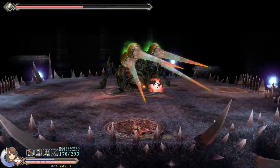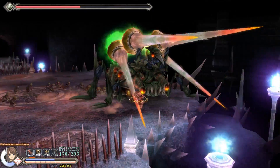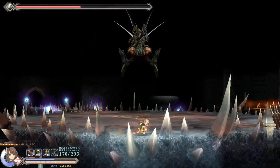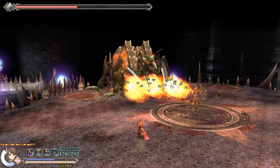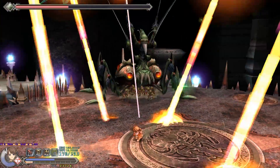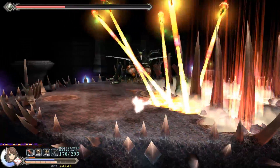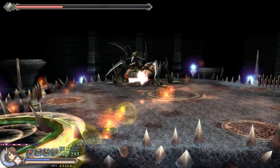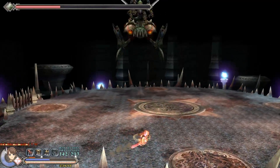Once the boss reaches half health, his annoying mechanic comes into play. The boss will spawn a swarm of tiny mantis enemies that you fought during the first few stages of Blighted Blood. If you destroy too many of them, he will just spawn more. Once the boss reaches 0 HP, those enemies will jump onto the boss and heal it — the more left on the stage, the more it heals. The best way to actually kill the boss is to kill as many enemies as you can without the boss summoning more, drop the boss to 0 HP, and then drop him again as quickly as you can so he doesn't have time to spawn more.